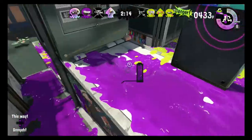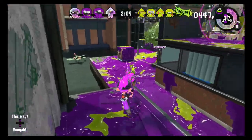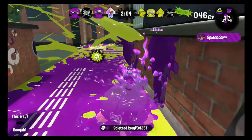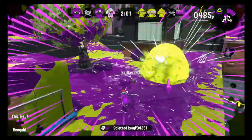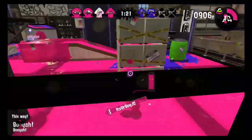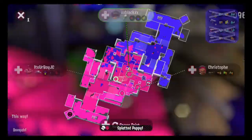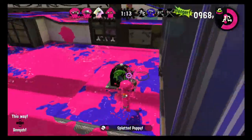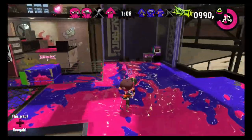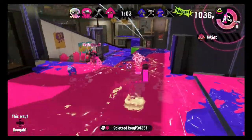If we're going to knock out a Foil Squeezer, we've got to be fast, and there are few things faster than a Sploosh-O-Matic with a Curling Bomb. The combination of the weapon's lightweight and the bomb's ability to blaze a trail anywhere on the map means you can get in a Squeezer's face fast, and once you do, the weapon's three-shot kill and fast fire rate will let you make quick work of your opponent. If the bubbles come out, you can make quick work of them with your Splashdown. You may want to vary your speed or use Ninja Squid to avoid giving yourself away on approach.